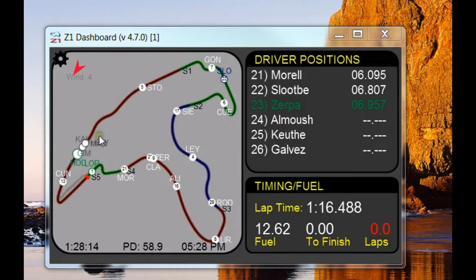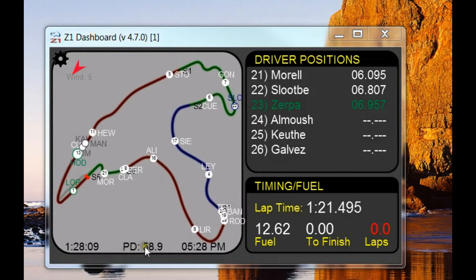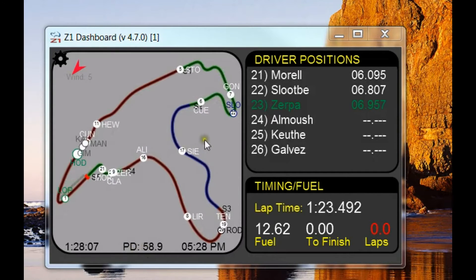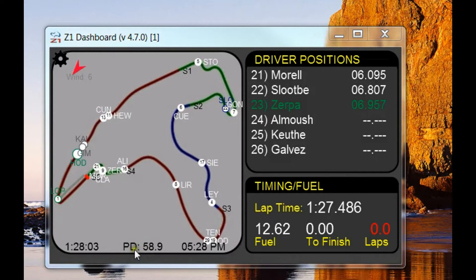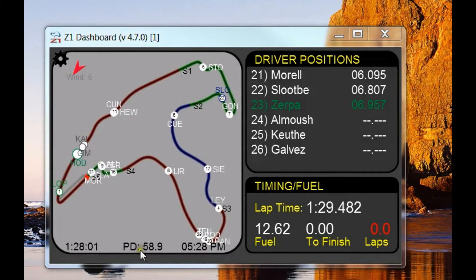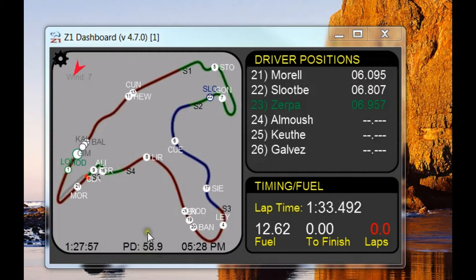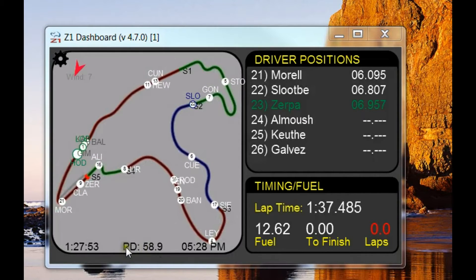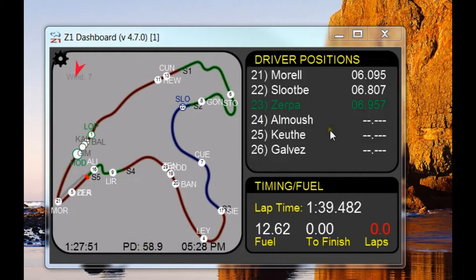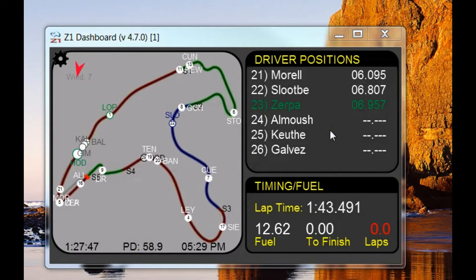The Z1 Dashboard track maps give you this indicator down here called your pit stop delta. Right now we're at the Spa track under the endurance configuration and this is a really long pit lane. As you can see it takes almost a minute — 58.9 seconds — to come into the pit stop, get out, and get back up to speed. This pit stop delta will vary from track to track depending on the average length of time it takes to do a pit stop.